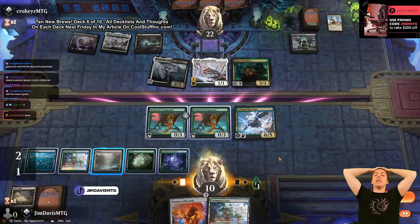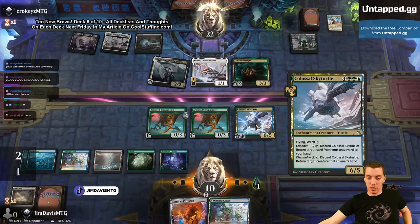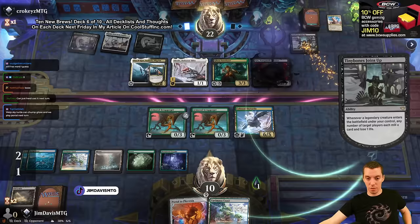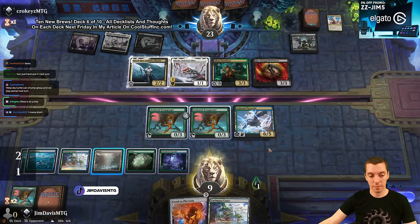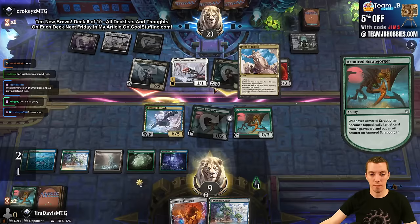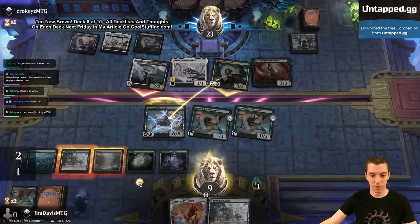Got a lot of chip shot damage here. We take the one, they mill over a Loam Speaker. We'll add a mana, eat this thing, then field them - hit this Plaza of Heroes and check what basics they've got. A land or spell is passable because we're pretty close to actually casting the Portal. That's a big draw. We're gonna block, stay alive, and cast this thing next turn. Here's a Gix - this thing has deathtouch too right?